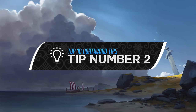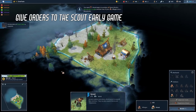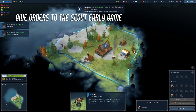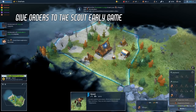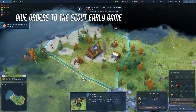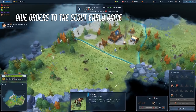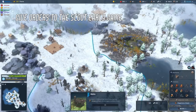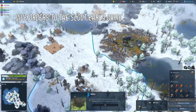Tip number 2. Give orders to the scout early game to save time. Later on in the game this is not so important and you don't need to micromanage him. Just get him to at least scout the first 3 or 4 tiles around your town hall. Make sure you scout ahead as much as possible to see in which direction you want to expand and to see the enemy's borders.